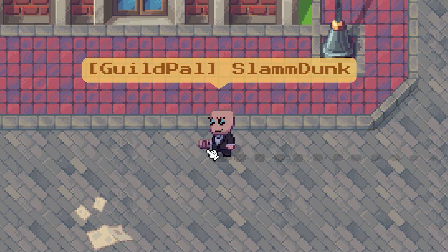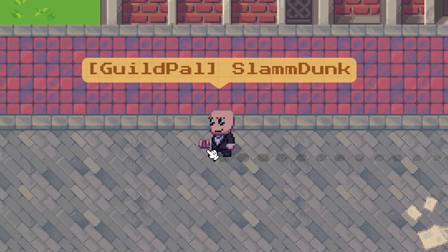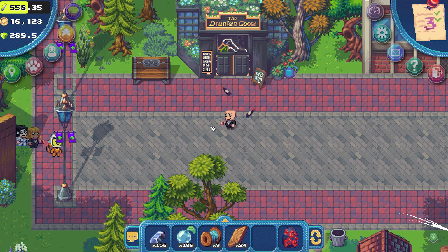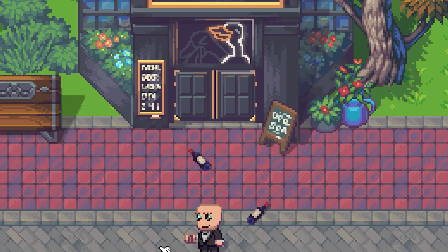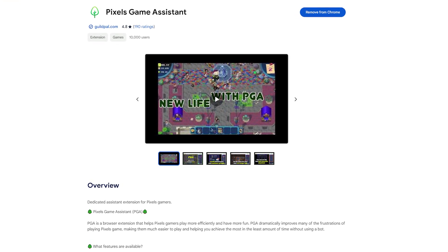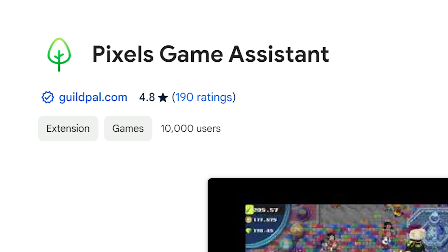Guys, come and check this out. It's pretty damn cool. Guildpal have only just gone and released the newest update to the one and only Pixels Game Assistant, which is still completely free, by the way. So if you play Pixels and you're not using this, you really are making the farmer's life much more difficult on yourself, believe me.